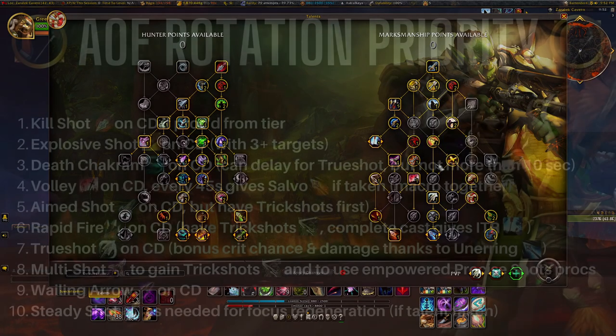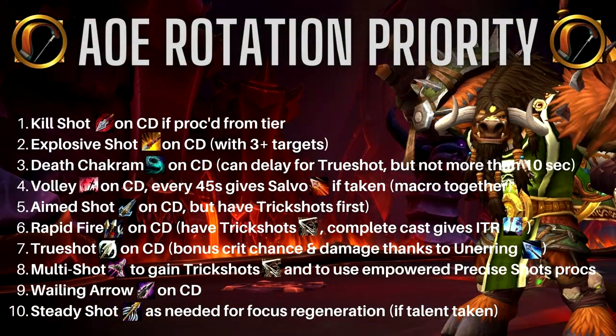You're going to get so many more Kill Shots out, and they'll do so much more damage thanks to Razor Fragments and your Tier Set. Now on to our AoE Mythic Plus rotation, where we're arguably one of the strongest classes in Season 2. It's all about layering your abilities together correctly. Use Explosive Shot, Death Chakram, and Volley together. Using Volley gives you six seconds of Trick Shots, meaning you can then go Trueshot.